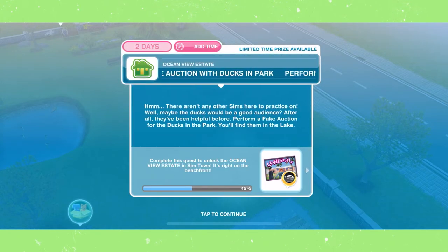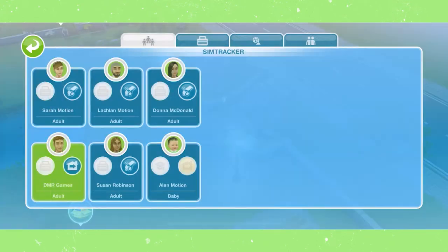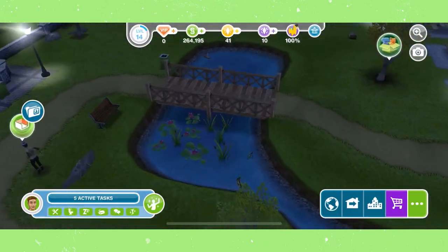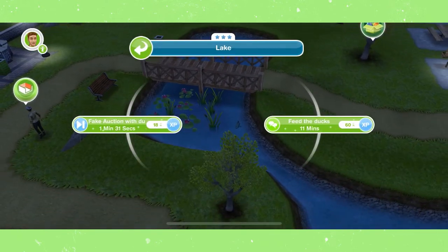Perform fake auction with ducks in park. In the park, you will find a little pond with ducks on it, and you want to tap on that, and then select perform fake auction with ducks.